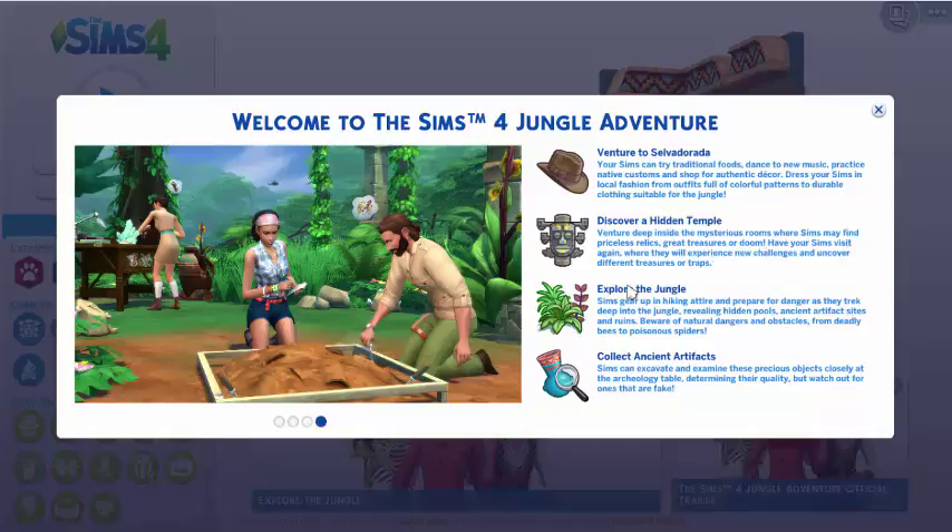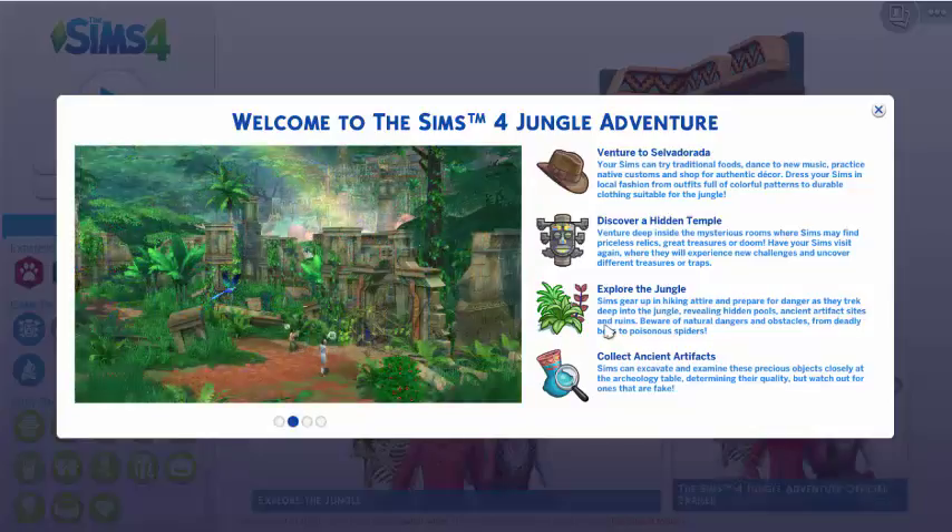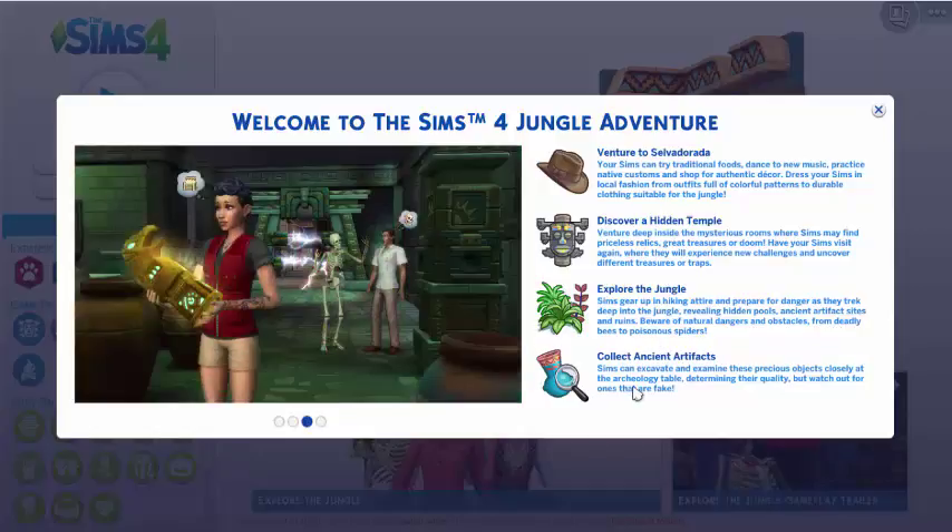Have your Sim visit again where they will experience new challenges and uncover different treasures of the map. Explore the jungle — Sims gear up in hiking attire and prepare for danger as they trek deep into the jungle, revealing hidden pools, ancient artifact sites, and ruins. Beware of natural dangers and obstacles, from deadly bees to poisonous spiders.